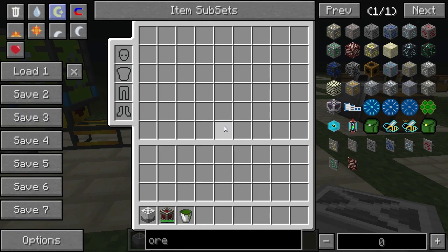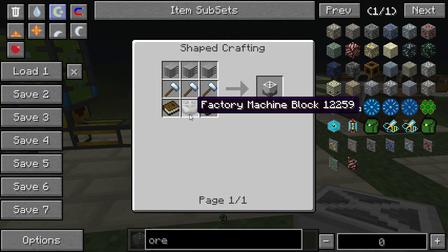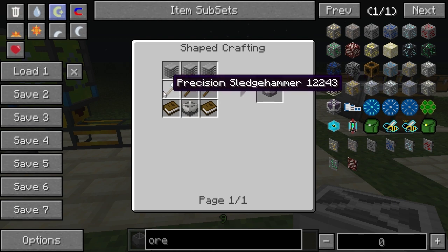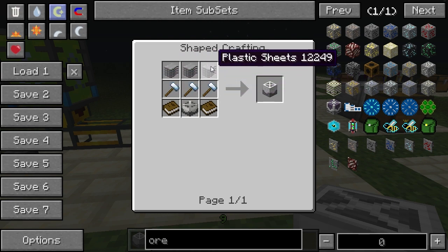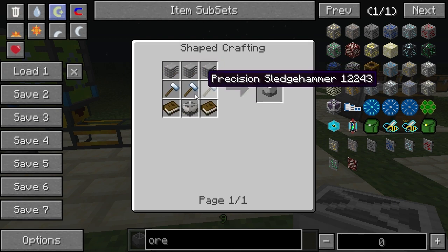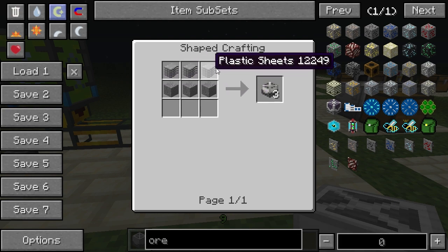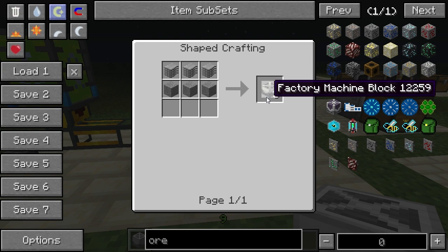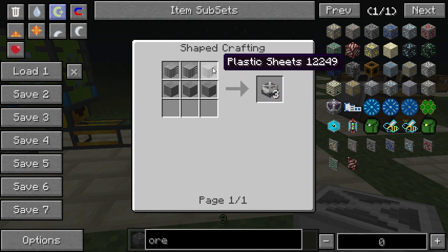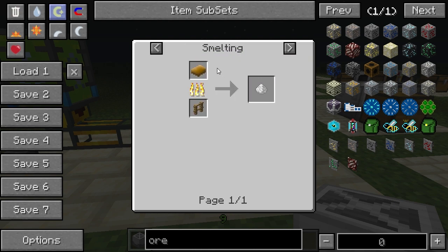The Block Smasher is made using a factory machine block, some books, some precision sledgehammers, and some plastic sheets. The precision sledgehammer is made using some sticks and some plastic sheets as well. The factory machine block is made using some stone and some plastic sheets — you need these for every My Factory Reloaded machine. The plastic sheets are made using raw plastic, which can be obtained by smelting rubber from any mod.